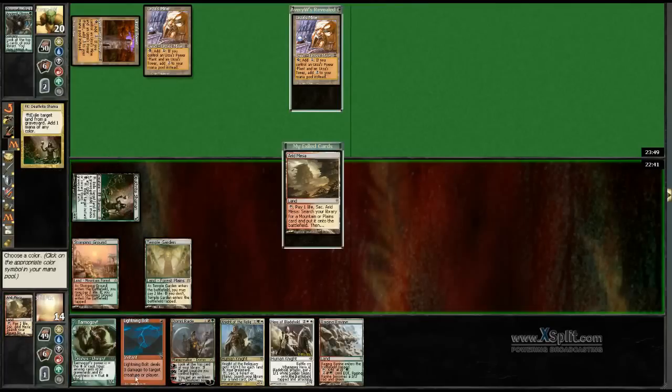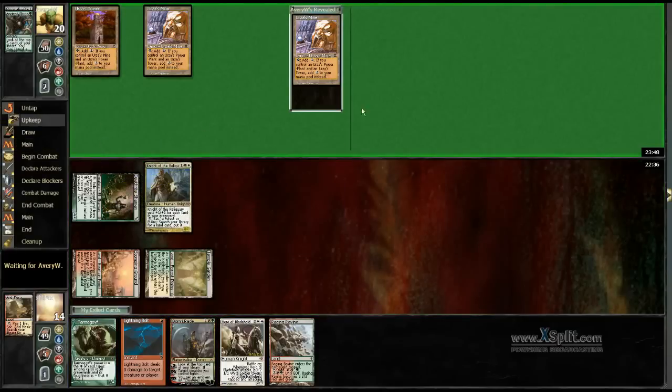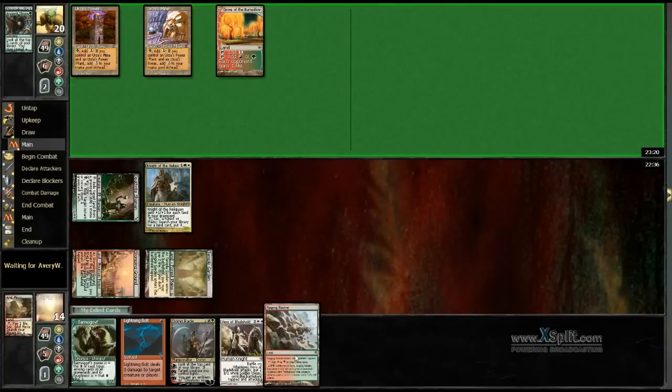Let's get that Knight. We basically just want to race. Just pray that he doesn't have another Tron piece. Then we can play a Hero and have a shot at something. So he's got only the Grove — that's cool. He might Pyroclasm though, and then I'll need another land. I'll at least get the Hero out now, probably. If he Pyroclasms, I need another land, but it's still fine.